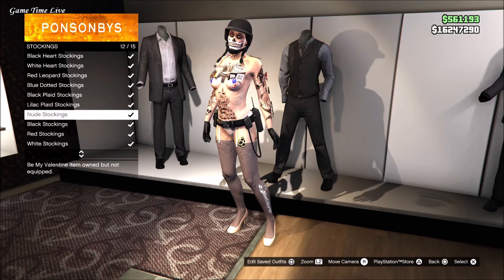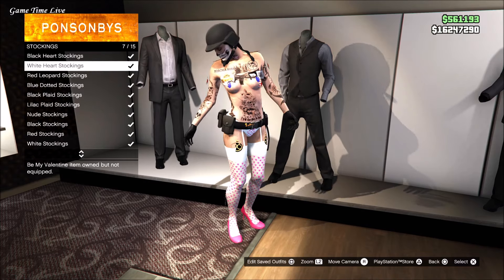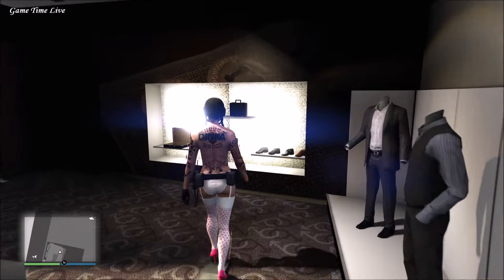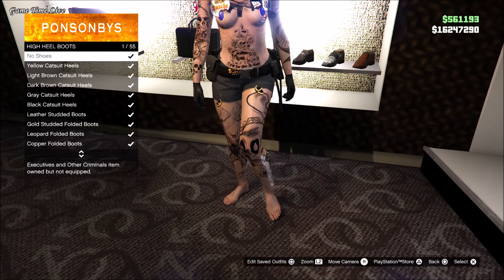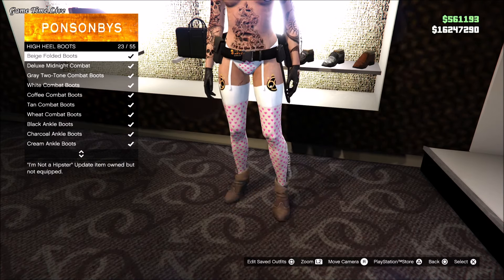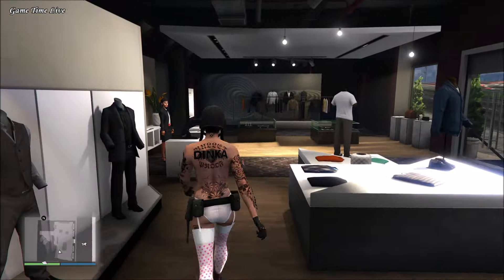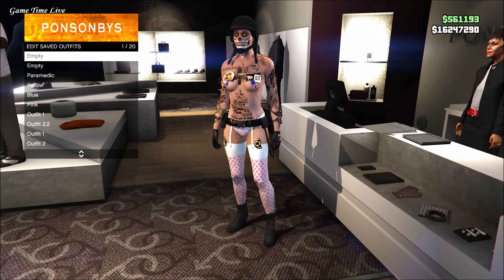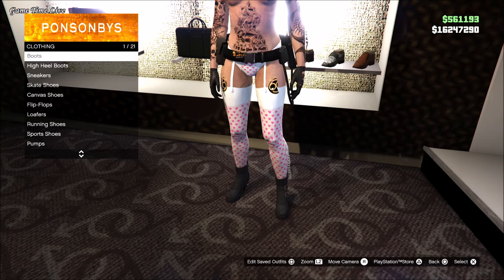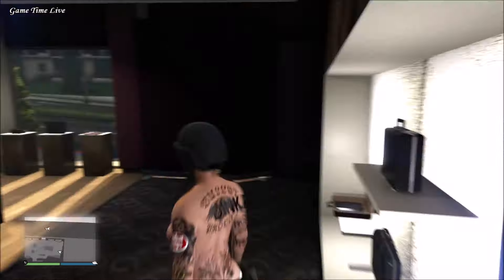Go over to console number one, head to a clothing store, go to the pants section, and grab the pair of stockings that you like. Once you've decided, go to shoes, then high heel boots, and put on these leather studded boots. Save this on slot number one as your console one outfit. Then go back into the shoes section, back to boots, apply the coffee knee high boots, and save this on slot number two as your C2 outfit.